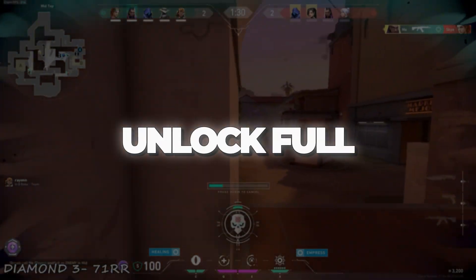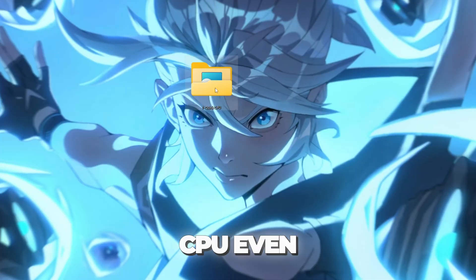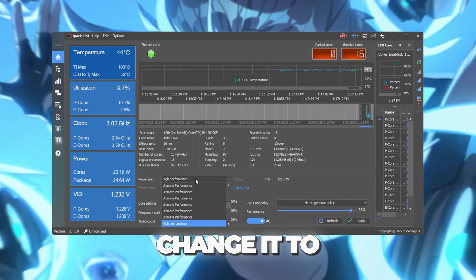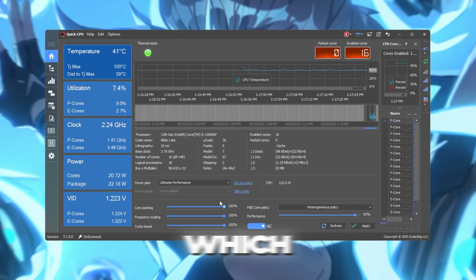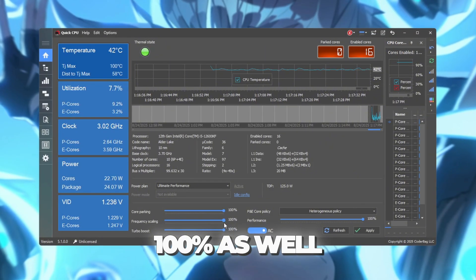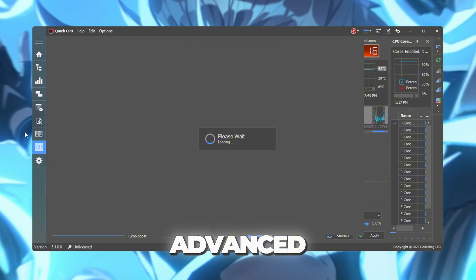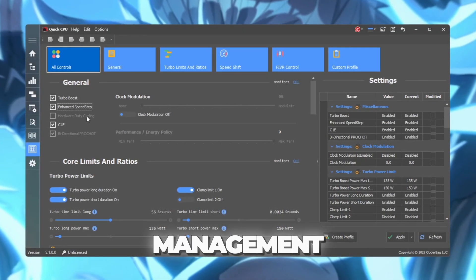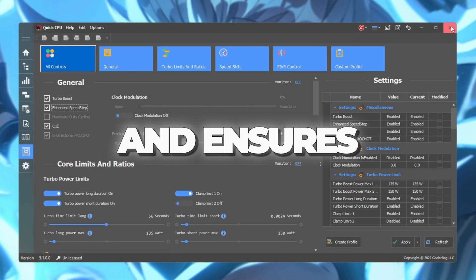Step 4: Use Quick CPU to unlock full CPU power. You can download all the files from my Discord server — links are in the description. To push your CPU even further, we'll use a free tool called Quick CPU. Download and install it, then open the program. At the top, you'll see a Power Plan option — change it to Ultimate Performance to make sure your CPU always runs at full speed. Scroll down to the Performance sliders and set Core Parking to 100%, which ensures all your CPU cores are always active. Then set Performance, Frequency Scaling, and Turbo Boost all to 100% as well — this prevents your CPU from slowing down while gaming. Click Apply and then OK to save the changes. Next, go to Advanced CPU Settings, enable Turbo Boost, and check EIST (Enhanced Intel SpeedStep Technology) for better power and speed management. These changes will stay active in the background, making your CPU more powerful and consistent while you play, helping reduce lag spikes and keeping your game at top speed.